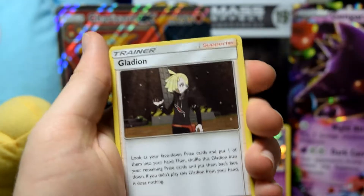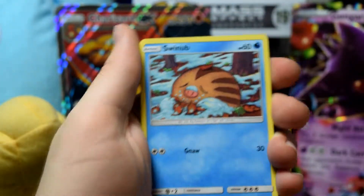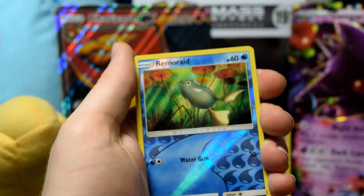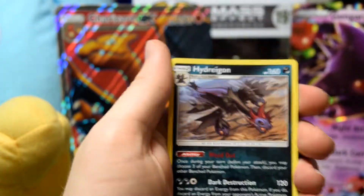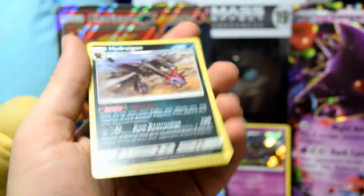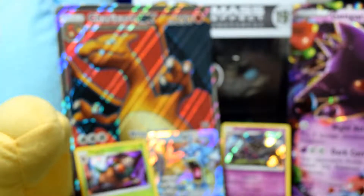Next pack: Dashing Pouch again, Staravia, normal Swinub, Jangmo-o — looking for that Remoraid. On the end we have a Hydreigon. I like Hydreigon — he's not holo or anything but he's a cool card. He is what he is.